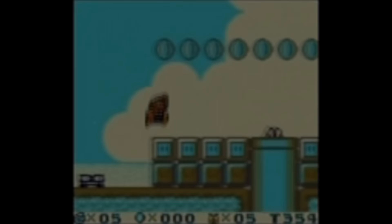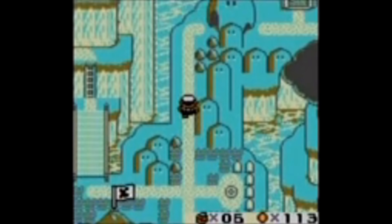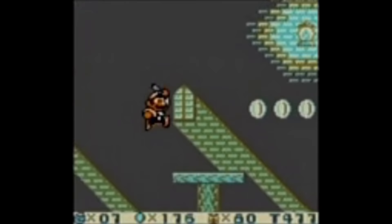Having over twice the amount of levels as the original game, completing Super Mario Land 2 in one sitting is quite a big demand. In total the game has 32 levels, but since this is speedrunning we are talking about, not all levels are always required. The fastest any percent route throughout the game would stroll past 22 levels throughout the different zones. This run consists of 6 different zones with 6 different themes.